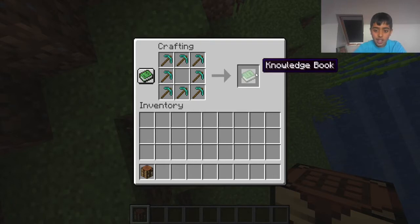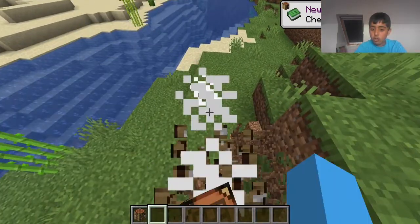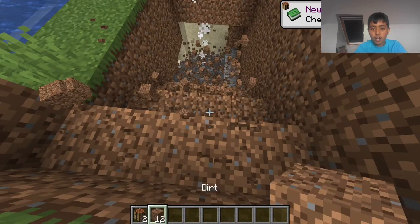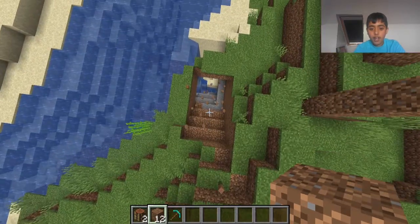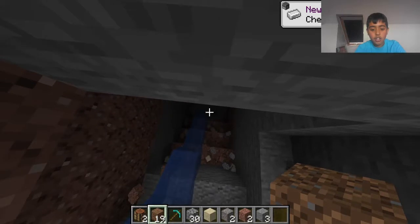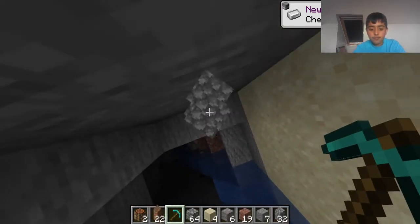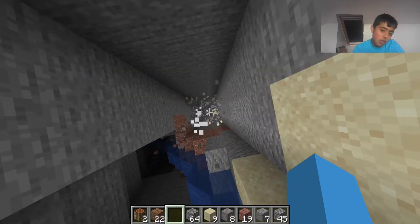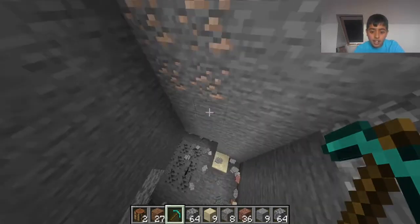Order them so they are like this. Now we have it! Oh my god, that went super far — look at how far it went! It found the cave! So basically you can just throw it — this is a really good way to mine.